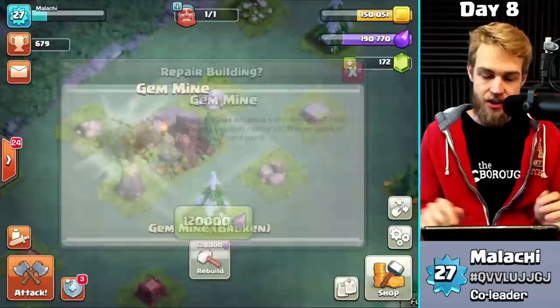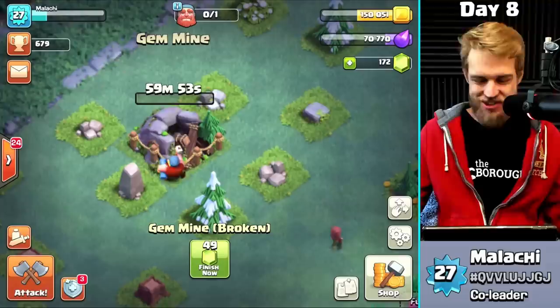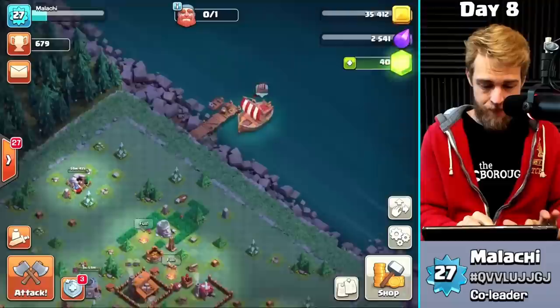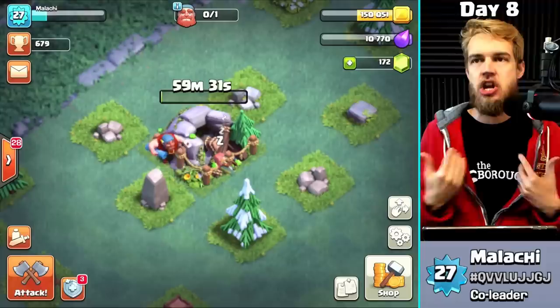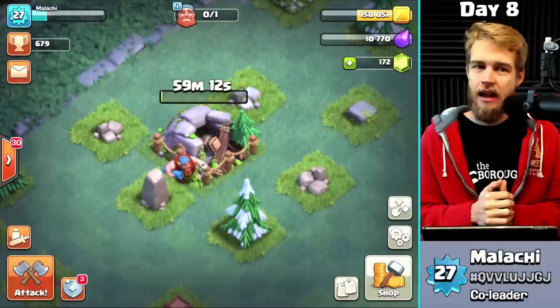Sorry I made you wait so long — that's all about the gem mine. I'm at Builder Hall 3 and it costs 120,000 elixir to build. I did the math: the gem mine at base level gives you 2.1 gems per day, or about 780 gems in a year. So if you don't upgrade it again, you get 788 gems over a year — which, since we have a year-long journey ahead, is significant. I'm already eight days in, so I'm basically at the beginning.